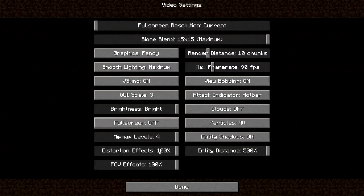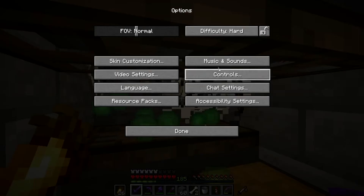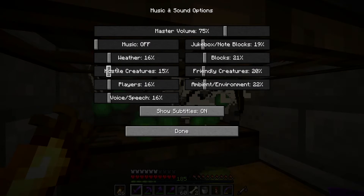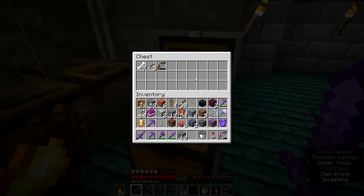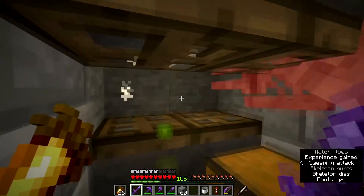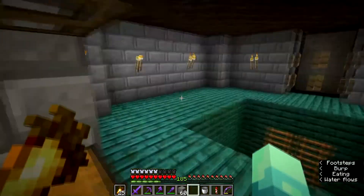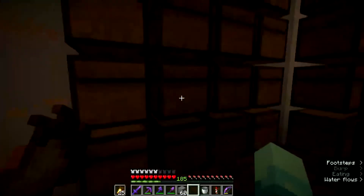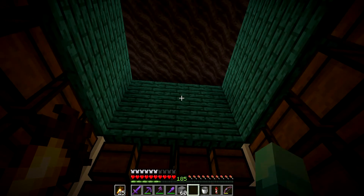So you heard the freeze sound — it's quite a cool, different sound effect compared to what we've had in the past. Let me turn that back down. As you can see, it does work and I now have some slowness arrows. I don't personally use slowness arrows because they can't take advantage of the infinity enchantment, but if you're a mending person you can now farm slowness arrows pretty easily.